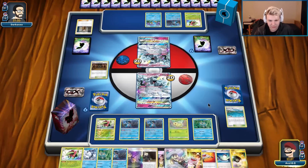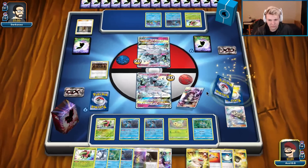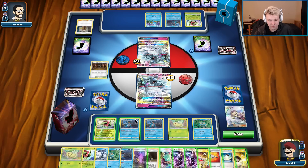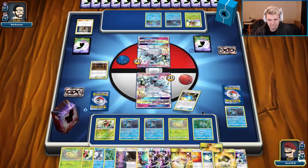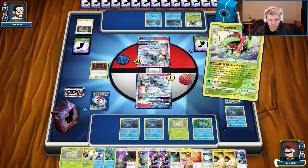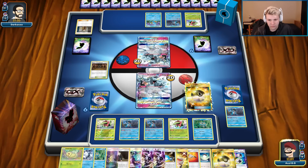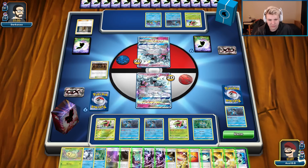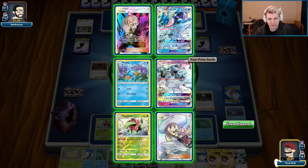He got nothing done on his turn — that's what we're looking for. Power Draw, get rid of Lillie. I probably should have gotten rid of the Ball picks first, but I can still get rid of them. Maybe I just want to go with the Gladion play this turn.